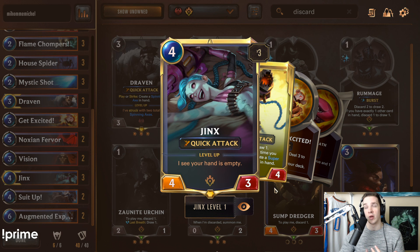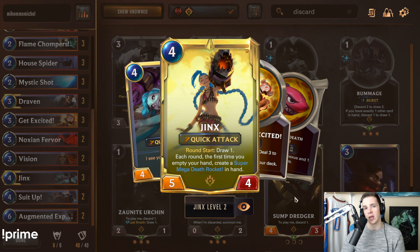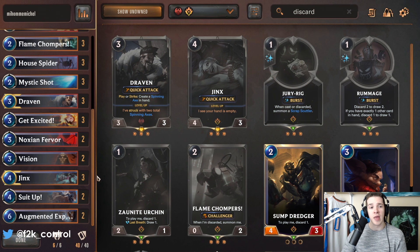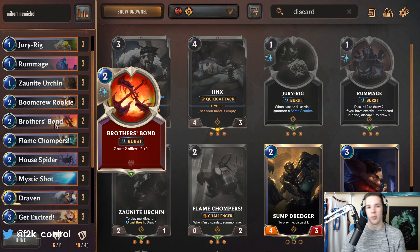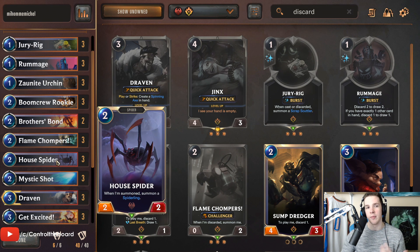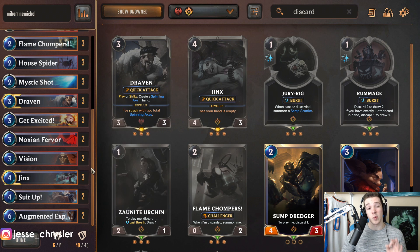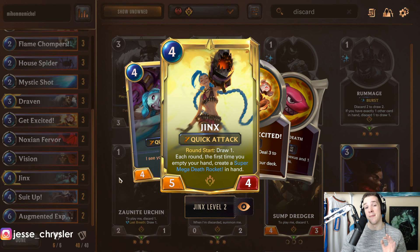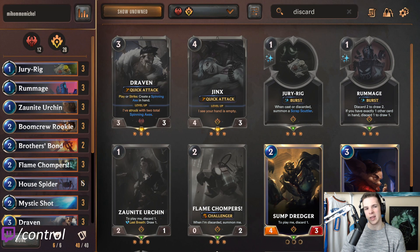Maybe hold Jinx with a Rummage and discard two cards away when you play her, so you can get the five-four online instantly — so she doesn't die to a Grasp early on. As far as mulligan goes, look for a curve. Hold cards that'll help you early on like Brothers Bond if you have a wide setup with Zaunite Urchin, Jury Rig, and House Spider. Jinx is top priority, Draven is second, then early game cards as third.